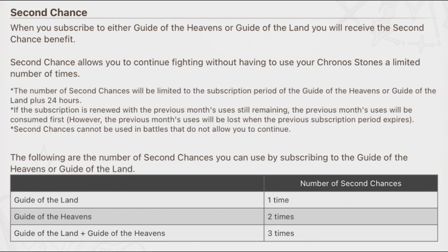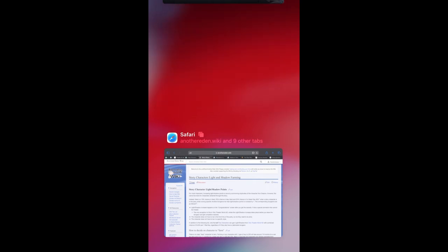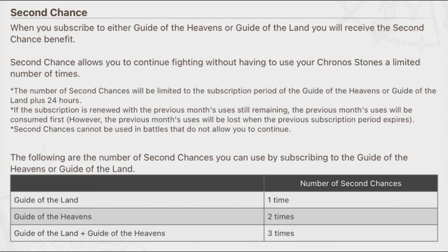Next we have Second Chance. If you get beaten in the game, Second Chance allows you to continue fighting without using Chrono Stones a limited number of times — 2 times per month for Guide of Heavens, and 3 times if subscribed to both Land and Heavens. For the amount of money you're paying, this feels like a bit of a cop-out. Even on the free version of Another Eden, you can just close and reopen the app, so why not give more than two second chances?